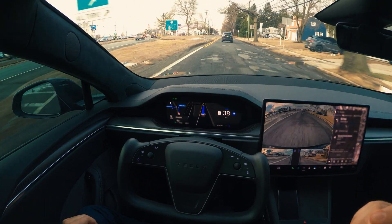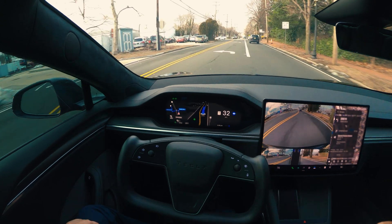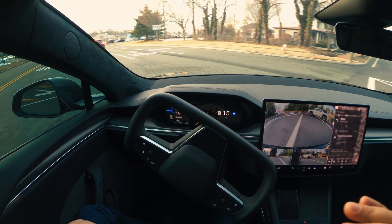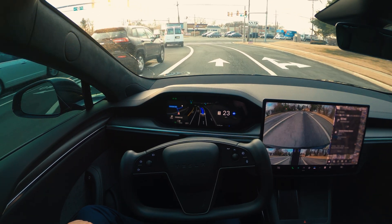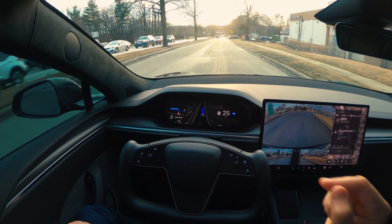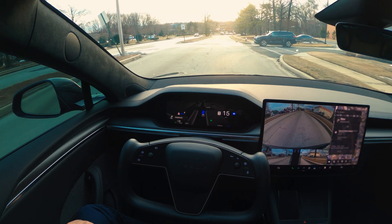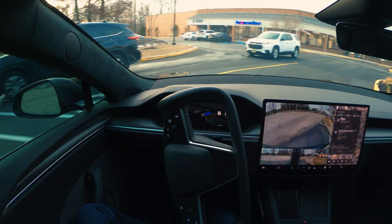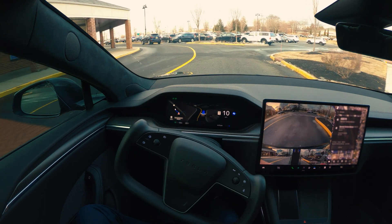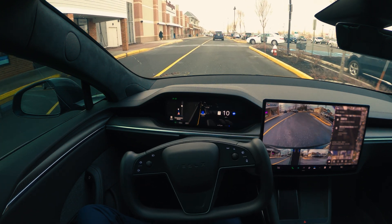There's still no pothole detection, and that is something that still bothers me every day when using FSD, because I'm in New Jersey and the roads are really bad here — I don't know what they do with our money, but they're definitely not fixing the roads. Flawlessly it made the turns and now it's going to go into this plaza. No intervention so far; the car is driving by itself. I just want to see if it's going to park by itself today as well — it's something they're testing and it's likely coming in the next versions, but it works sometimes and sometimes it doesn't.